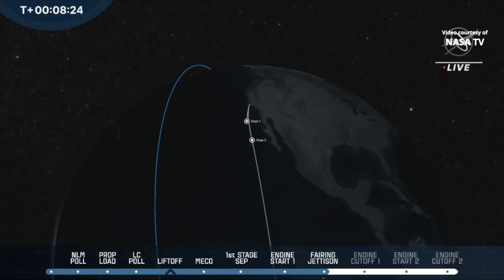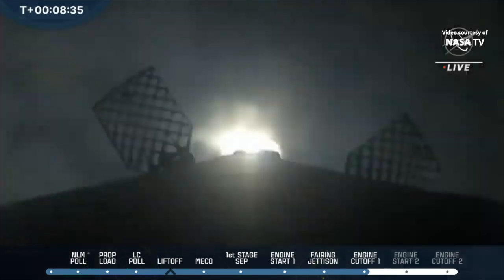The first burn of the second stage is helping to circularize the orbit after the launch vehicle has gotten off the surface of the Earth, and then there's a second burn that will be coming up.